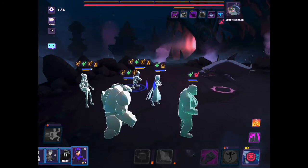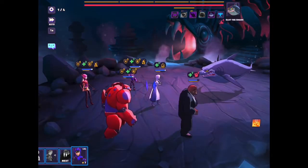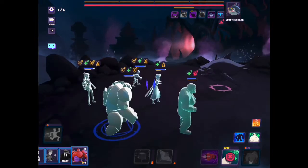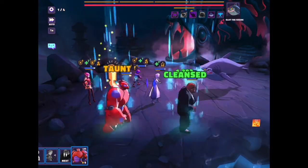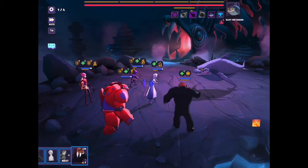Elsa is here for damage; everybody else is here to heal everybody and to slow the shark down. I give the turn to Baymax because I want him to heal Cobra right away, because there was a debuff still left from the attack.